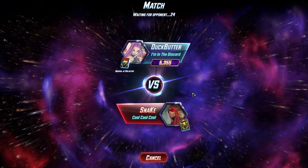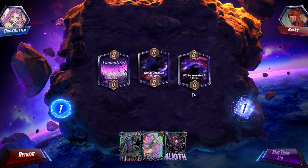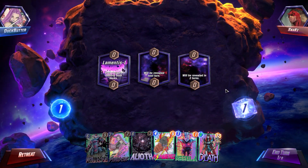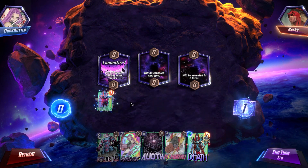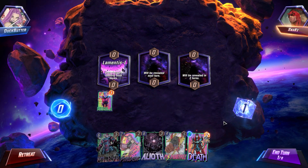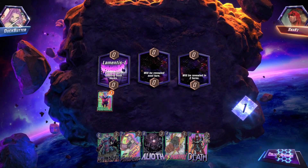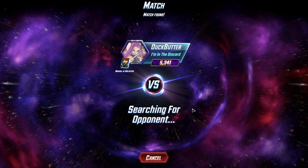Next up we got Snake. Lamentis won right off the bat — that's really good for us since we drew Death as our last card. We're just gonna throw Nebula down and hold on to Death. And he doesn't want to play — that's another victory for us, four more cubes.